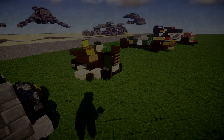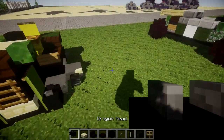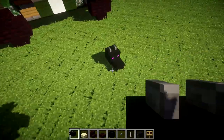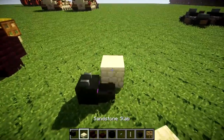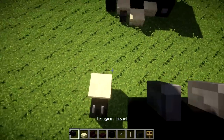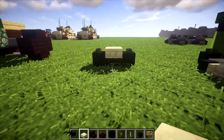Starting off with pretty much the base and getting this thing built up. The first thing we're going to do is get our front wheels built up. For this we're going to place down an ender dragon skull, followed by a sandstone top slab coming off of it, followed by another dragon head on the opposite side — so we get something that kind of looks like that going across, and that's going to be our two front wheels.